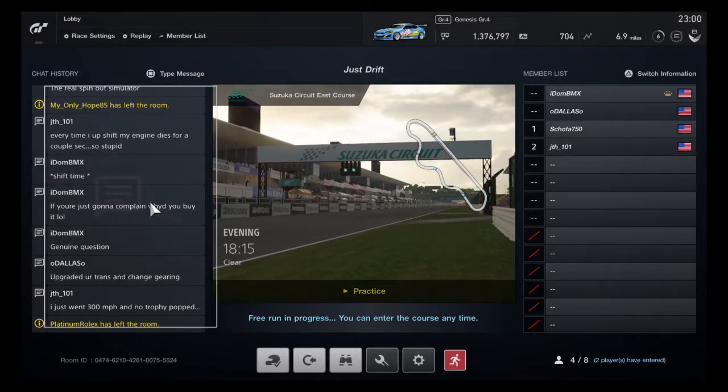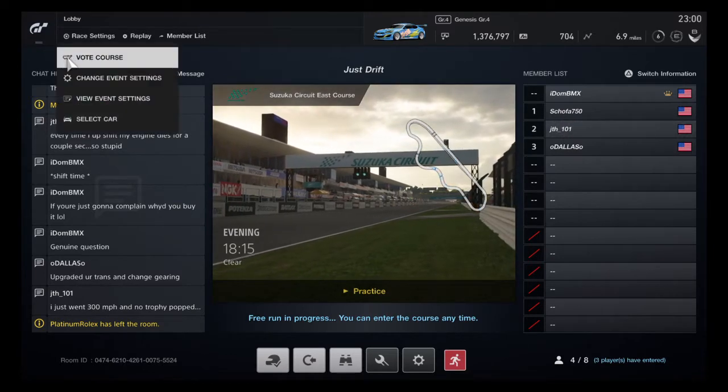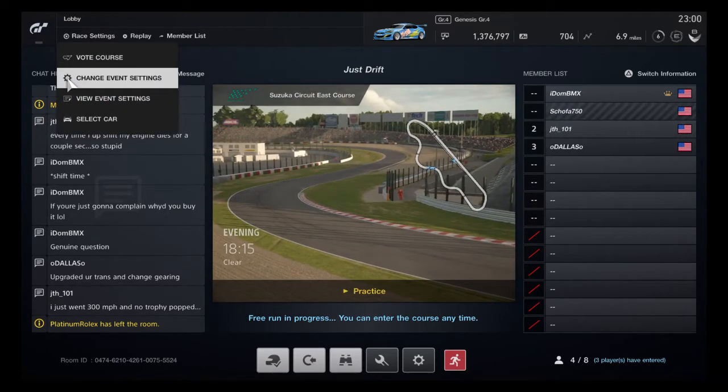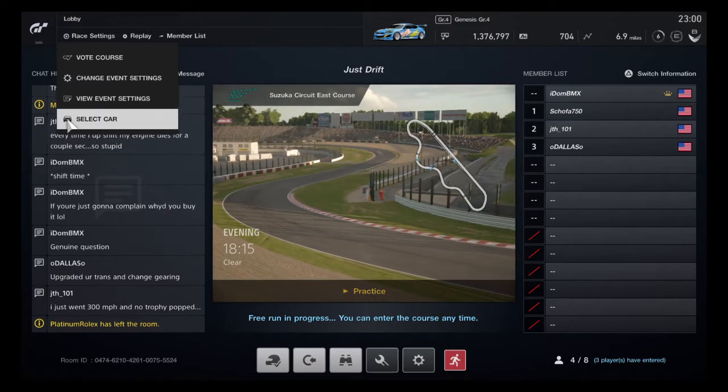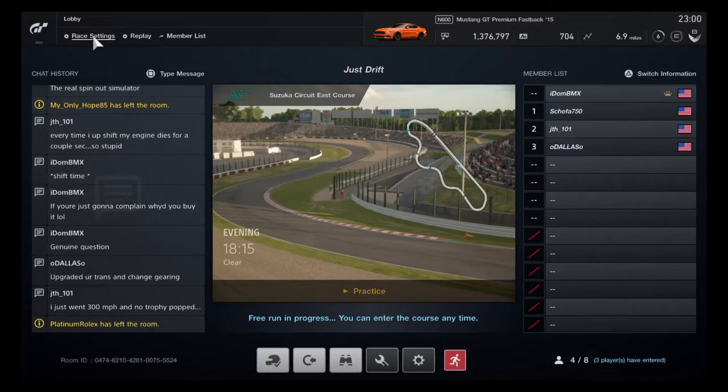But it is, in fact, up here — it's very well hidden. It's in Race Settings right here. It's going to have vote course, change event settings, view event settings, and select car at the very bottom there. And if you just select your car real quick, it'll bring it up.